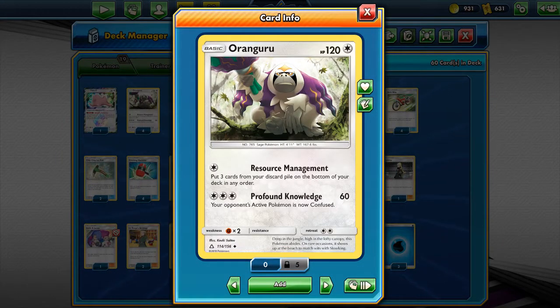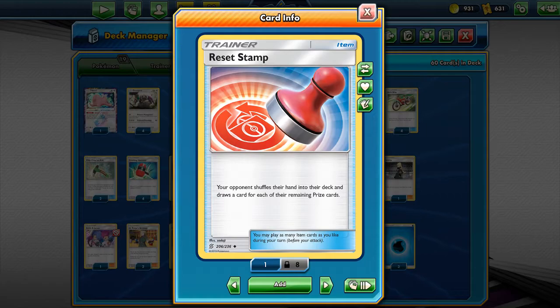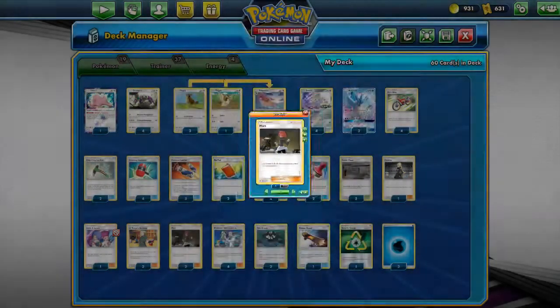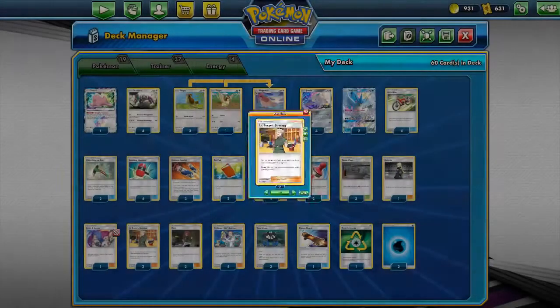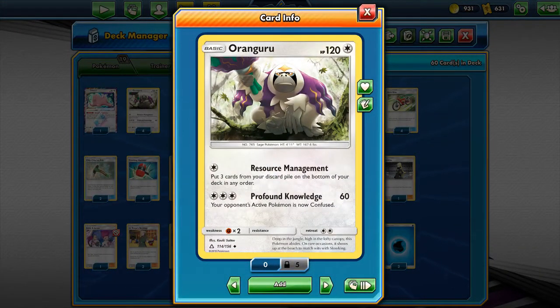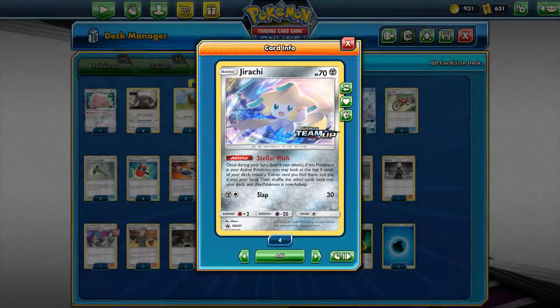Oranguru is the main Pokémon of this deck and basically the only one that should attack. They use Resource Management to put cards from the discard pile onto the bottom of their deck. They use Reset Stamp to shuffle your hand into your deck, especially after you draw a few prize cards. They use Crushing Hammers to remove your energies, Mars to discard a card from your hand, and Jesse and James to discard more cards. They can play multiple supporters a turn with Lieutenant Surge's Strategy if behind on prize cards — and this deck does not take prize cards. Chip Chip Ice Axe puts cards on top of your deck so you always dead draw, and they loop this every turn with Resource Management. They also have Jirachi as an additional consistency engine, sending it up after every time you knock out an Oranguru.